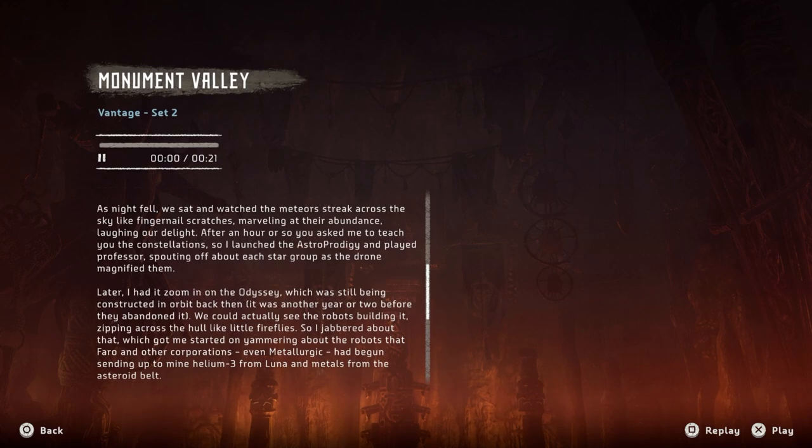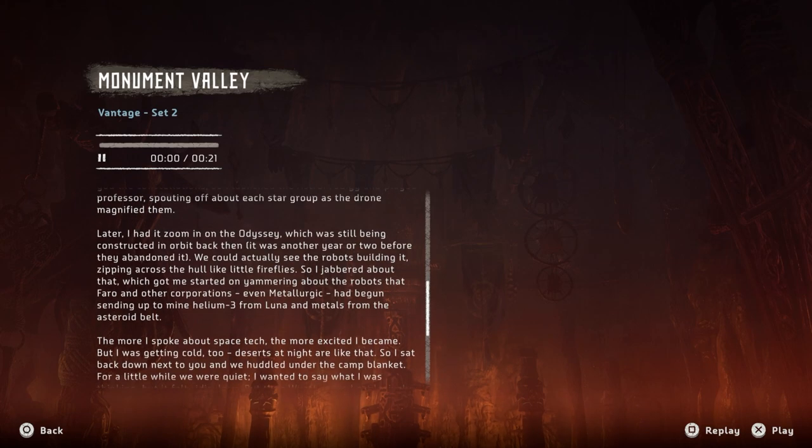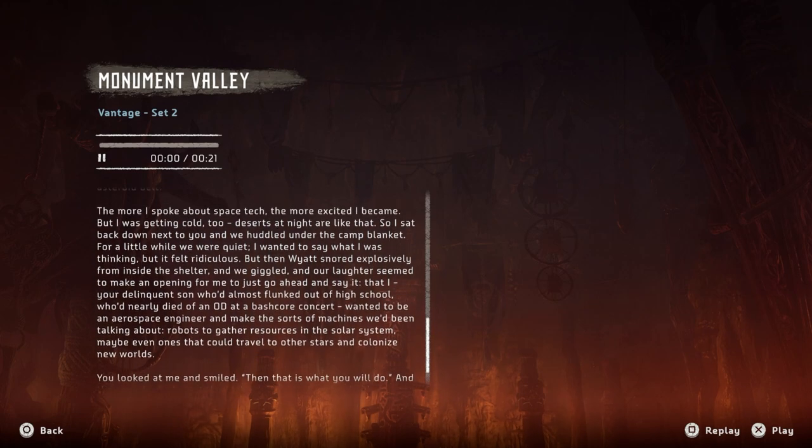'As the night fell we sat and watched the meteors streak across the sky like fingernail scratches, marveling at their abundance, laughing in delight. After an hour or so you asked me to teach you the constellations, so I launched the Astro Prodigy and played professor, spouting off about each star group as the drone magnified them. Later I had it zoom in on the Odyssey, which was still being constructed in orbit back then — it was another year or two before they abandoned it. We could actually see the robots building it, zipping across the hull like little fireflies. So I jabbered about that, which got me started on the robots that Pharaoh and other corporations, even Metallurgic, had begun sending up to mine helium-3 from lunar and metals from the asteroid belt.'